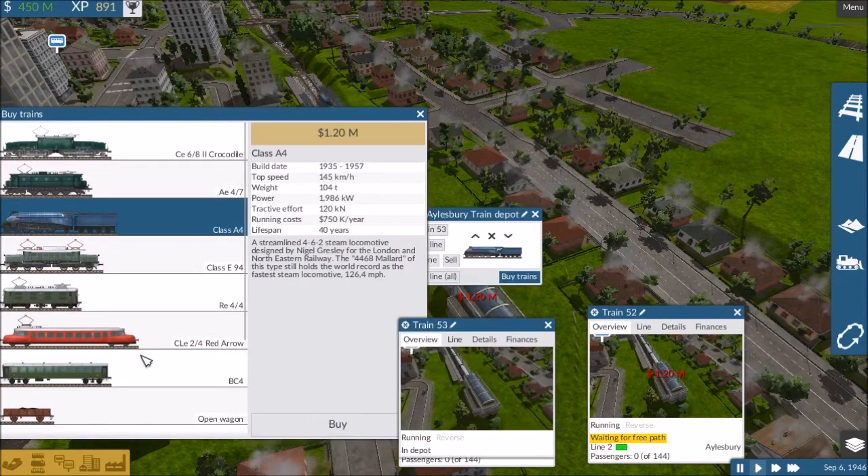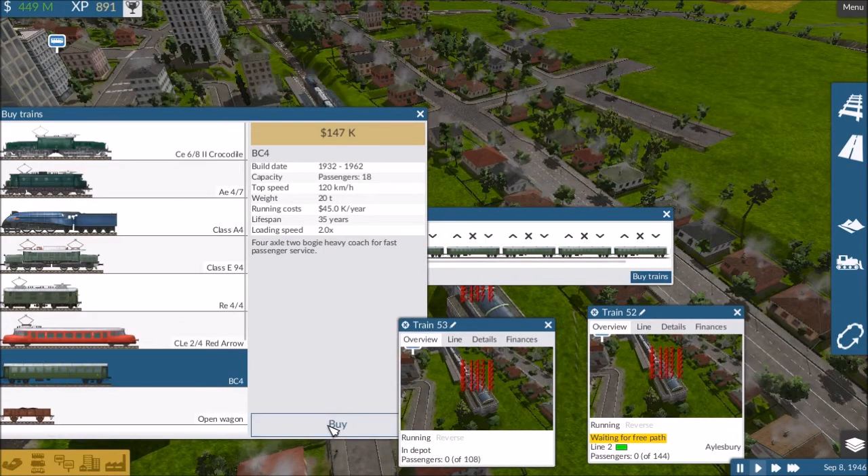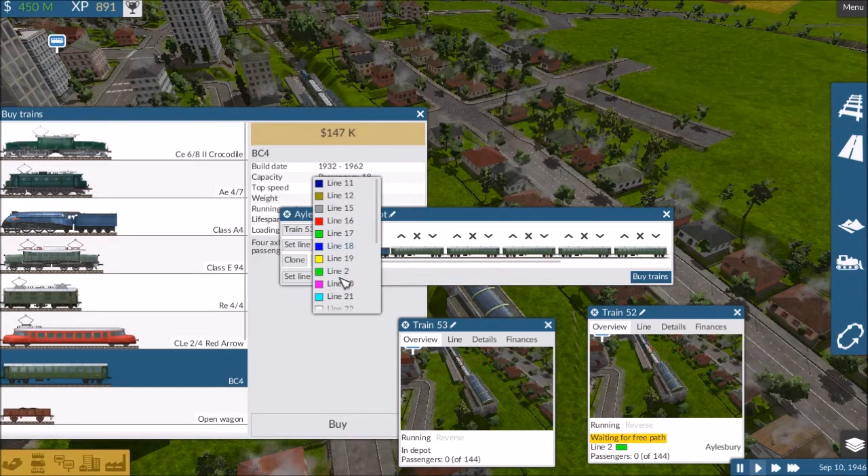This one — buy eight: one, two, three, four, five, six, seven, eight. Set line, line 2.